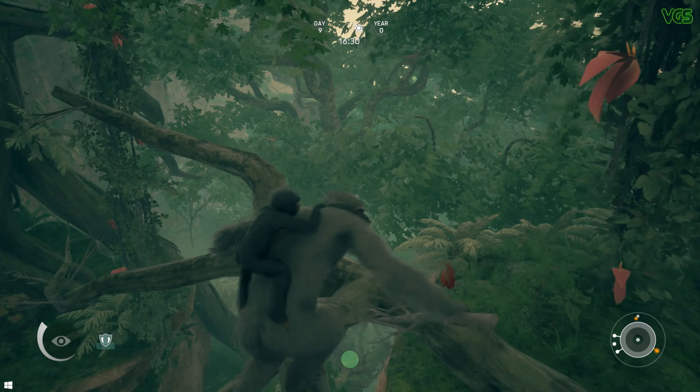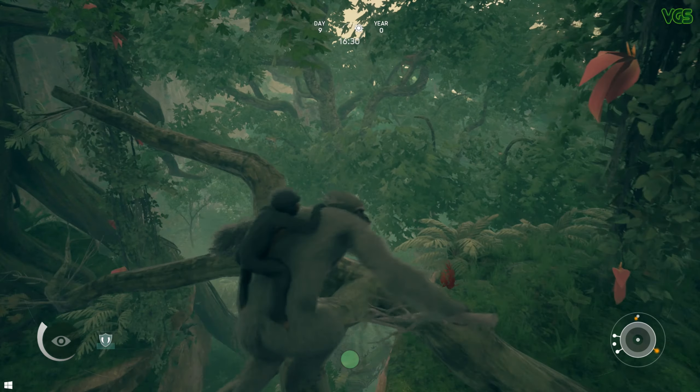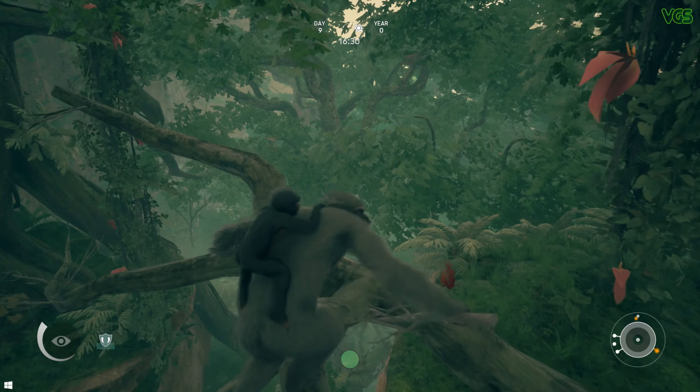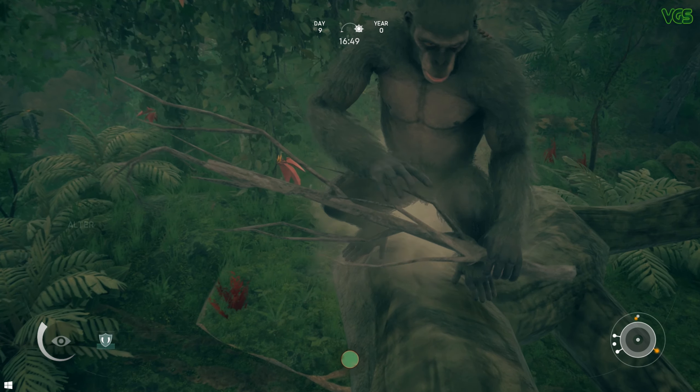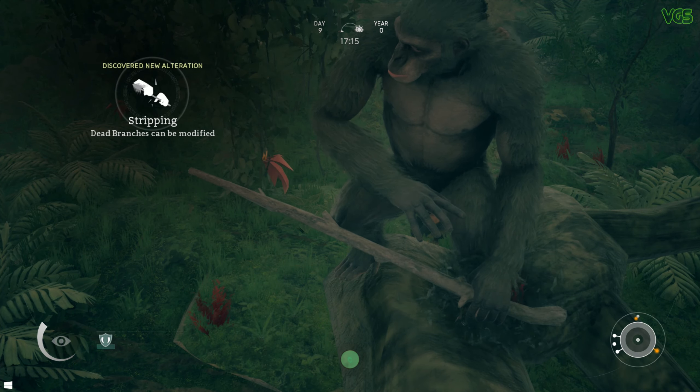You are able to grab items around the world by pressing the A button. These items you find along the way can be used as weapons, nourishment, tools, and pretty much anything you can think of. In Ancestors, you have the ability to manipulate these items and discover their alternative use. To alter or modify an item, you need to press the left bumper, which will move that item from your right hand to the opposing hand. While it's in the opposing hand, hold the left bumper to begin altering and release the right bumper at the right moment to craft a new creation.